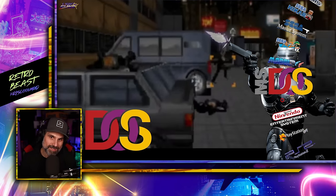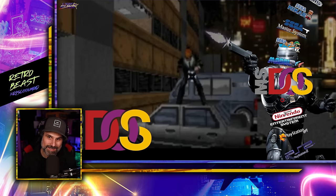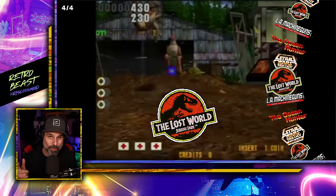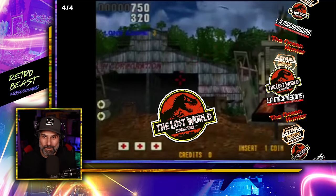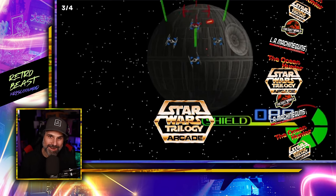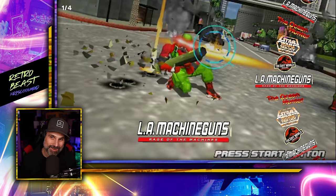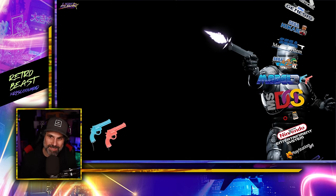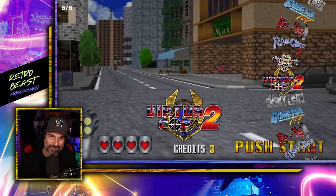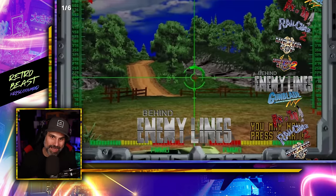MS-DOS has a couple of games I was unfamiliar with, like AD Cop. Sega Model 3 has LA Machine Guns, The Lost World Jurassic Park — which is still very popular at retro arcades today because the Jurassic Park franchise stays hot — and Star Wars Trilogy, which actually plays fairly well with a light gun. Sega Model 2 is where I get excited: the original VirtuCop and VirtuCop 2 are both awesome and look great, along with House of the Dead, Gunblade, and Behind Enemy Lines.